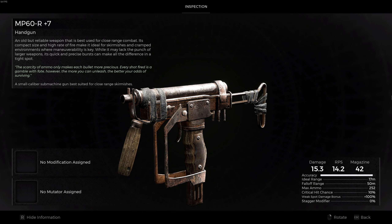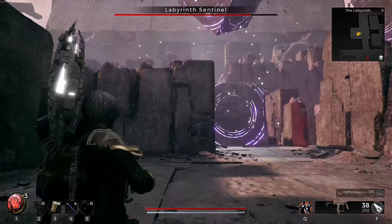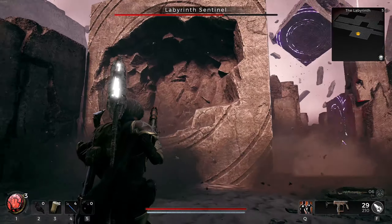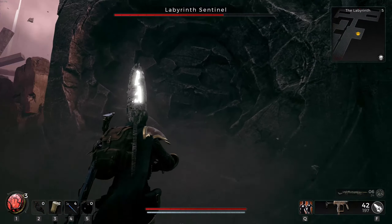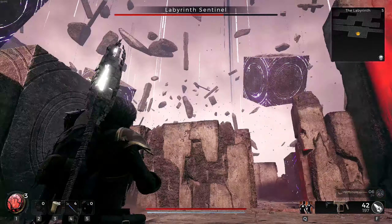First on the list is an SMG that replaces your handgun — I advise you pick this up on every playthrough. The weapon is called the MP60R. Just enter the code 0415 into the lock of the chest in Ford's office, and then take that key to the body of a ship in Ward 13. You can find a more detailed guide to this on the channel.